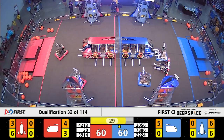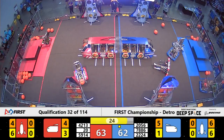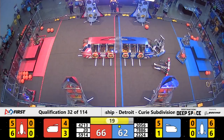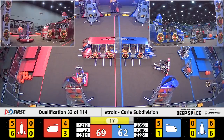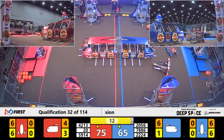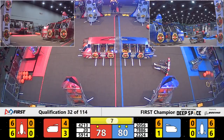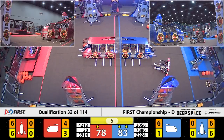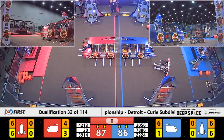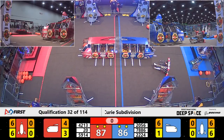30 seconds to go, still neck and neck between our two alliances. Your Red Alliance may be down a robot, but they are in the lead — but only by one point. Metal Cow Robotics bringing themselves up to level two on the half platform for six points. OP Robotics quickly bringing themselves up to level three for 12. We've got 10 seconds to go. We see Robo Phoenix in blue bringing themselves up to level two. We've got a combined 21 points from half-climbs in blue, 18 for red.